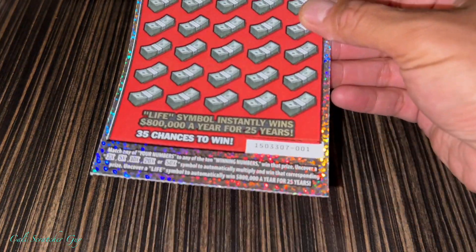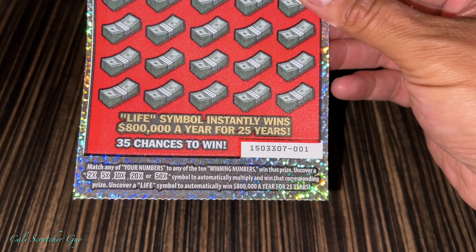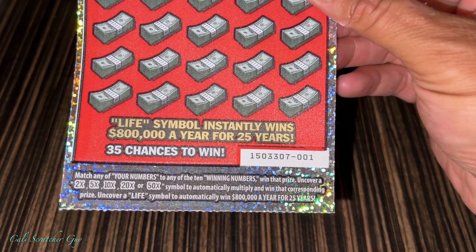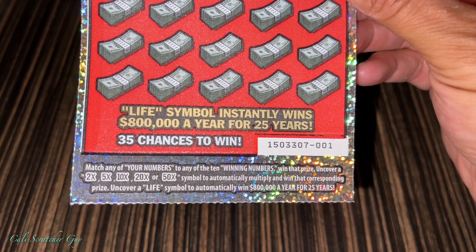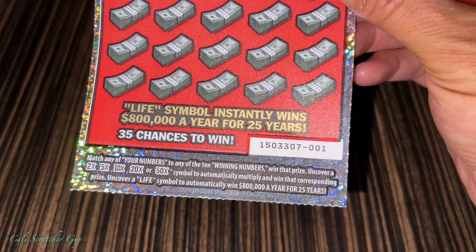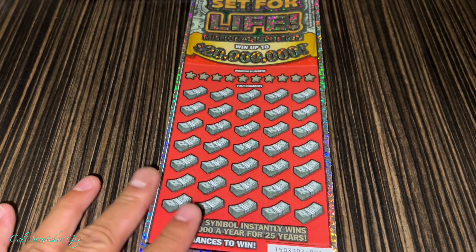The top prize goes up to $20 million. We've got 30 chances to win. If we uncover the life symbol, it instantly wins $800,000 a year for 25 years — that's a lot of money yearly. Match any of your numbers to any of the 10 winning numbers to win that prize. Uncover a 2, 5, 10, 20, or 50 times symbol to automatically multiply and win that corresponding prize. And finally, uncover a life symbol to automatically win $800,000 a year for 25 years. Alright guys, that's good money — that's a lot of money.